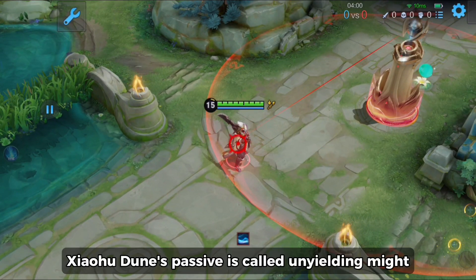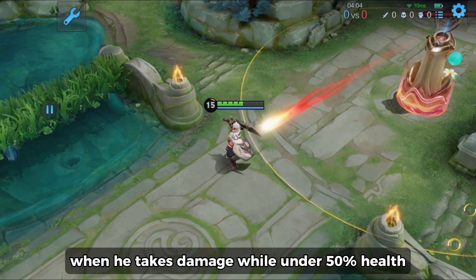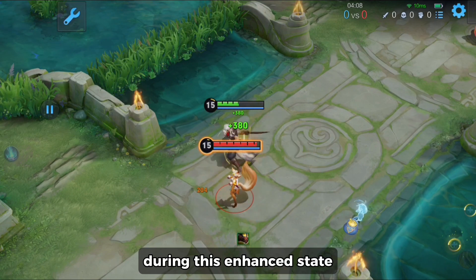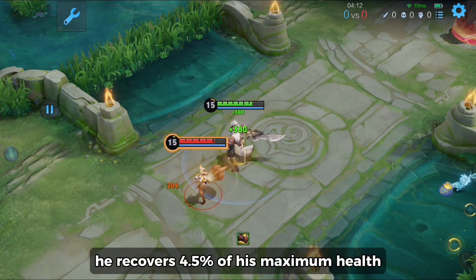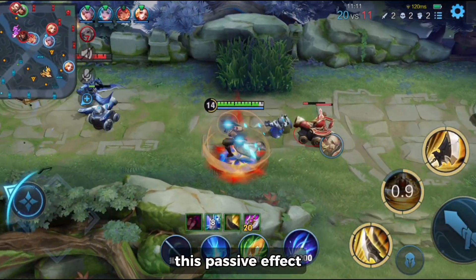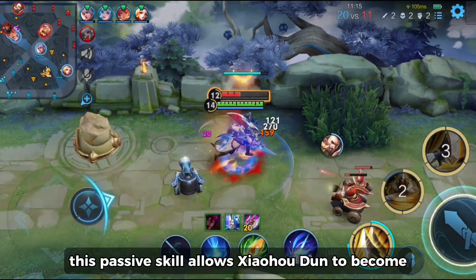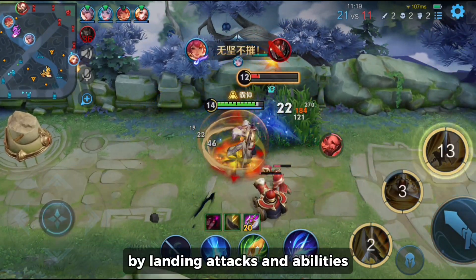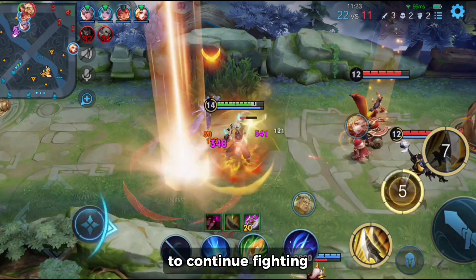Xiao Hou Dun's passive is called Unyielding Might. When he takes damage while under 50% health, he becomes enhanced for 8 seconds. During this enhanced state, whenever he hits an enemy with a basic attack or skill, he recovers 4.5% of his maximum health. This passive effect can only trigger once every 30 seconds. This allows Xiao Hou Dun to become extremely resilient when low on health, quickly recovering large amounts of health to continue fighting.